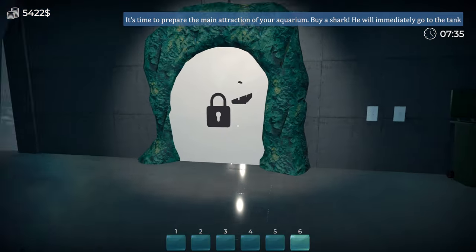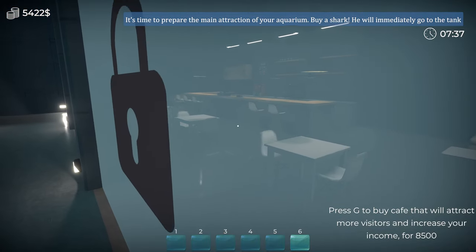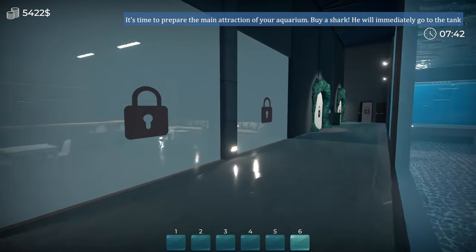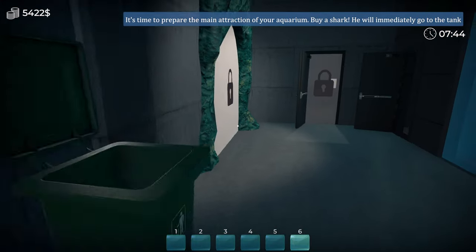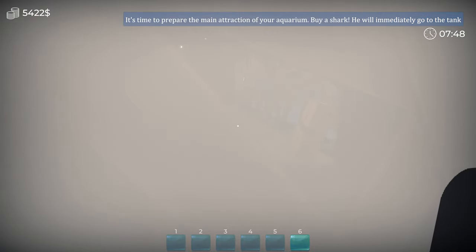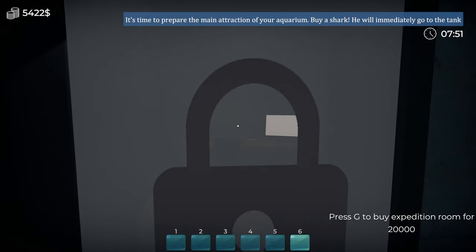How much is this next unlock? We can get a calf. Pretty cool. You can go through there as a shortcut. Can I just switch this? I imagine that's unlocked when you do this then. Expedition room.